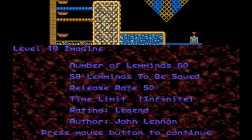Level 19 is 'Imagine' by John Lennon. Famous song. We've got 60 lemmings, 58 to be saved, and it's a bubble tileset level. Sweet — you don't see a whole lot of those. The only other one I've seen recently was that one I backrouted massively by gliding into the little nubs in the floor. So we can kill up to two lemmings, and we've got free hatches. The architecture seems pretty simple. We've got one-way left arrows.